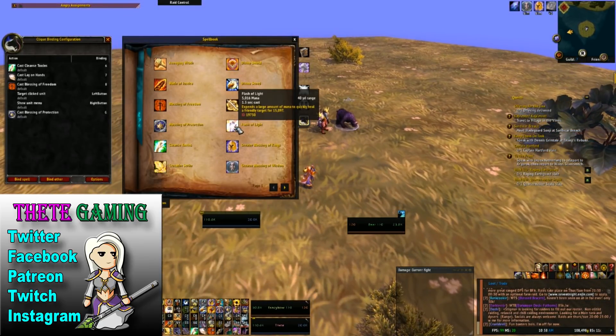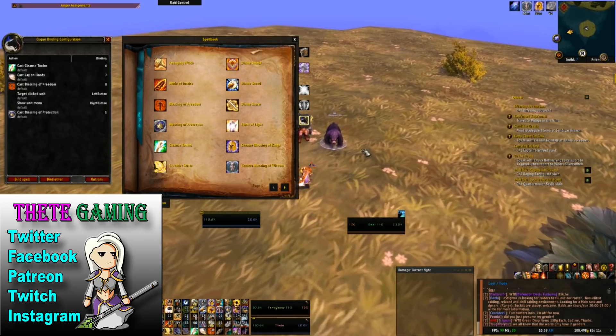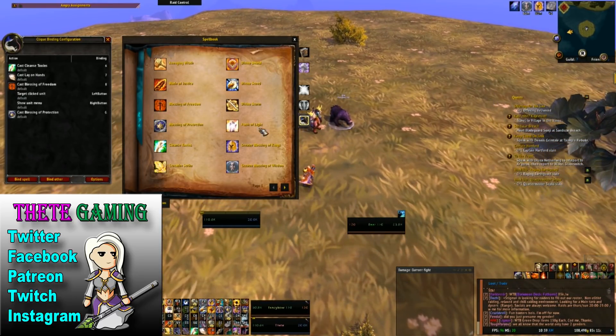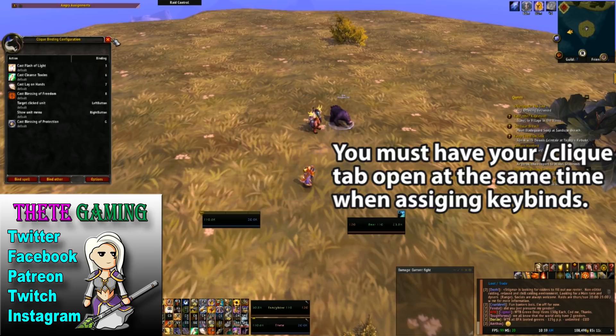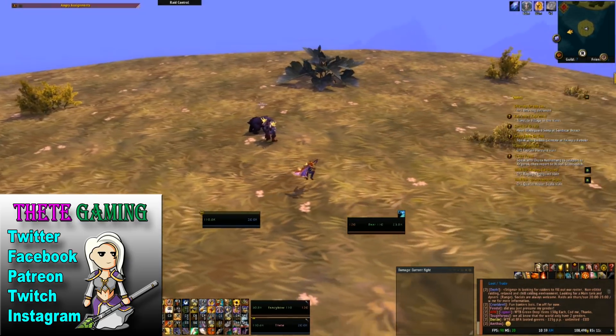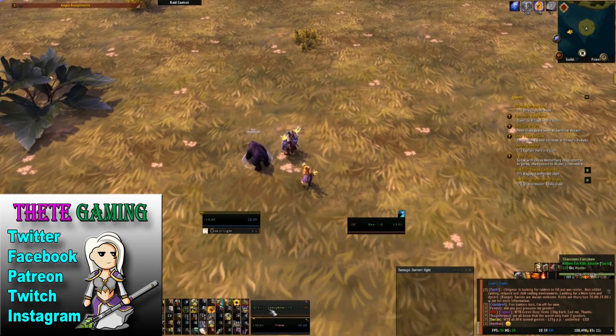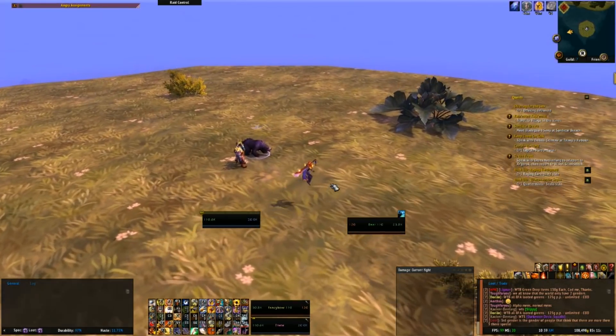So all I'm going to do is create a bind. The normal bind I use is Alt+3, but I don't really want to do that when clicking somewhere else — it's doable but a bit awkward. I prefer a single button. So another great benefit of this is I can decide that my Flash of Light when using it on someone else is just going to be 3, as opposed to Alt+3. Normally 3 is my bind for Crusader Strike, and that's fine — when my cursor is elsewhere that will still work. So I put my cursor over Flash of Light in my spell book and hit 3. Now if I close these down and hit 3 it tries to do Crusader Strike on my target, but if I put my cursor over Fancybo it will heal Fancybo.